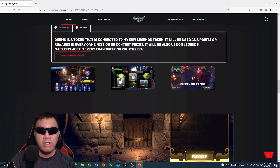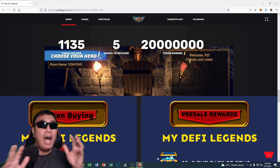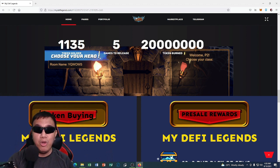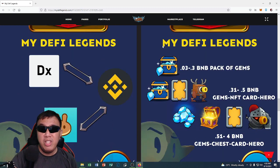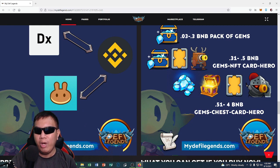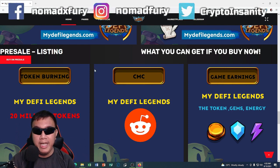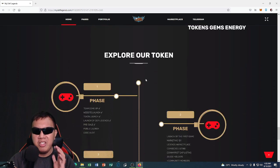As of this recording there are 1,135 token holders, and there are five games to be released under Defy Legends with 20 million tokens already burned. For pre-sale rewards: 0.03–0.3 BNB gives a pack of gems; 0.31–0.5 BNB includes gems, NFT card, and a hero; 0.51–4 BNB includes gems, chest, card, and hero. Unfortunately the pre-sale has already ended, so you can buy tokens on PancakeSwap.